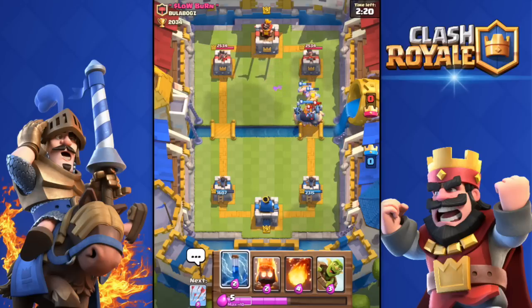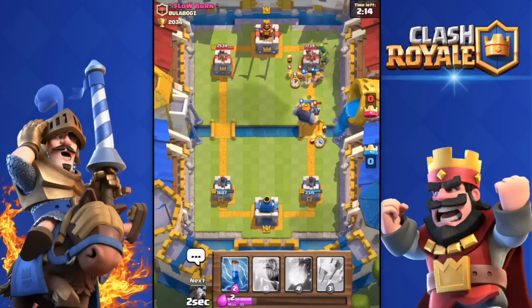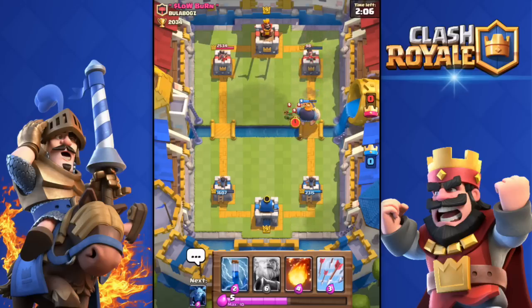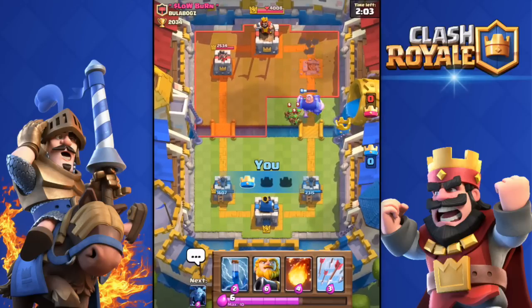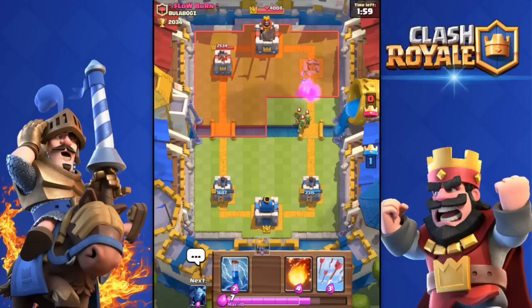He does have those Goblins over there that did damage my Royal Giant, but the Royal Giant can actually outrange his cannon as you can see. I'm close to getting his tower. I dropped my Fire Spirits again and that Goblin Barrel did some work on his tower — it's gonna go down no problemo. Boom, there we go. Super fast crown, I got his crown so fast.